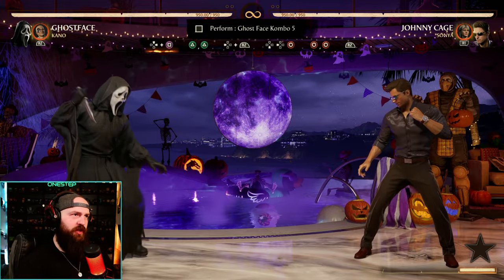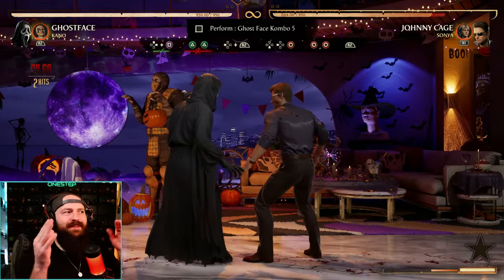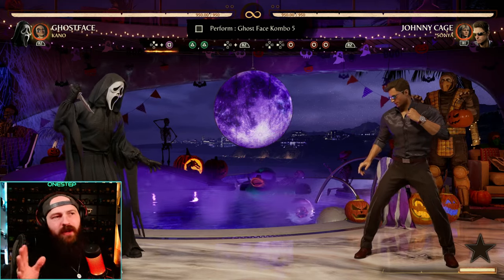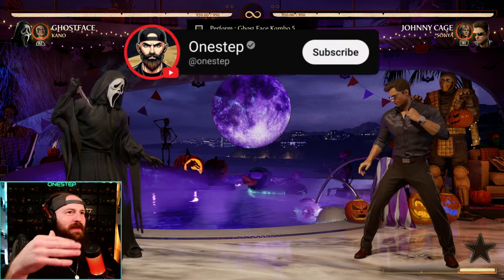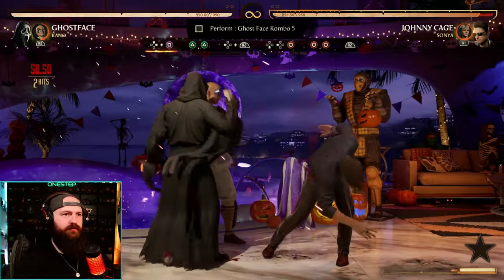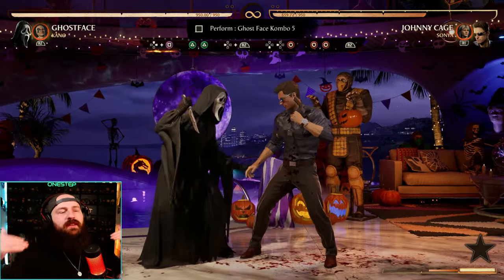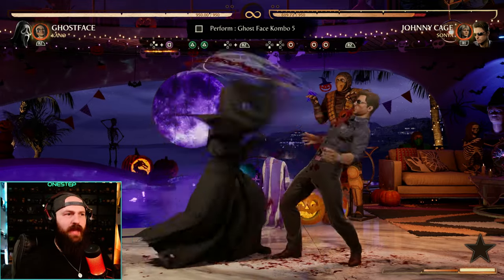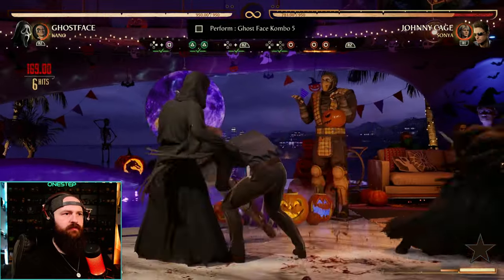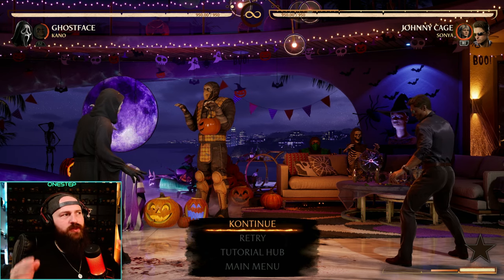Now we have a jumping-in combo. We're going to jump in with 1 and then 2-2 back cameo, using Kano's knife throw, and then doing 2-2 down back 4. Usually that does not connect as a true combo string. However, that gap is where Kano's knives come into play, continuing the combo. After really labbing this out, you do 2-2 back cameo, down back 4 really fast. That is a true combo. So it's 2-2 back cameo, down back 4, then 4-4 cameo to finish.